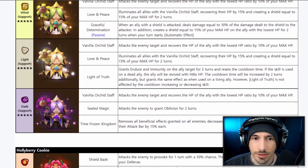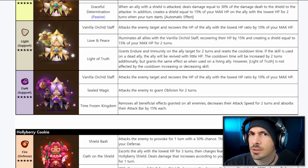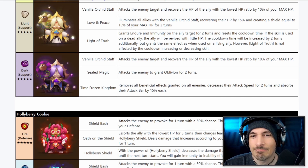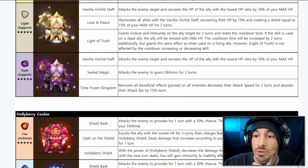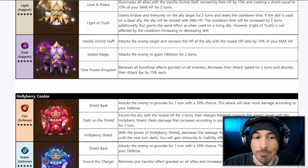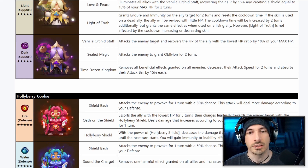The Light Pure Vanilla we already discussed in a previous video — it grants endure and immunity on an ally target, resets cooldown time, and if used on a dead ally, revives them with a little HP at the cost of two additional turns cooldown. The same effects are granted as if used on a living ally, and it's not affected by cooldown increasing or decreasing skills. It's kind of similar to the Dark Hell Lady.